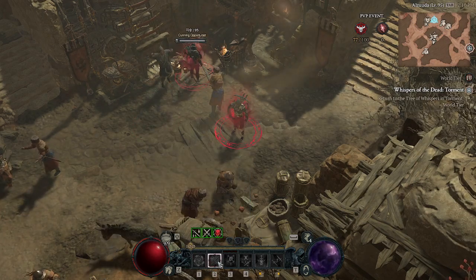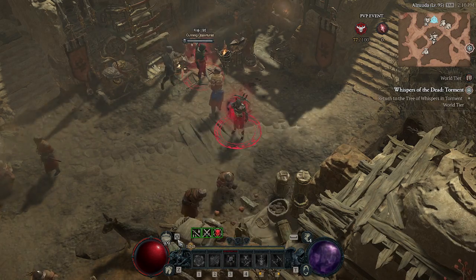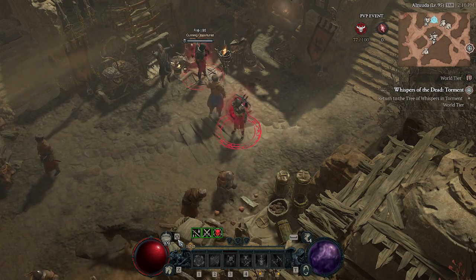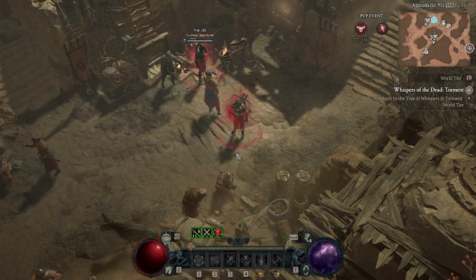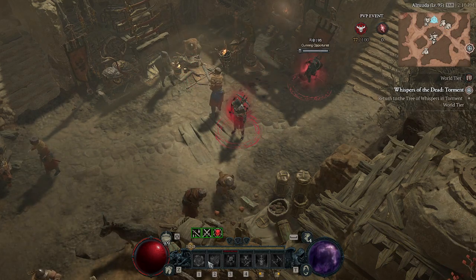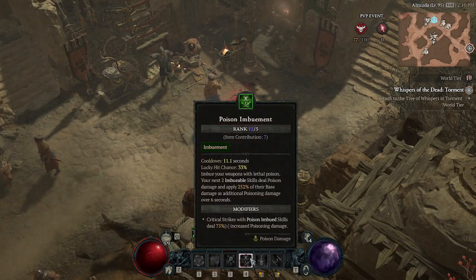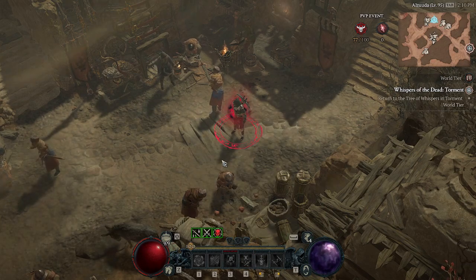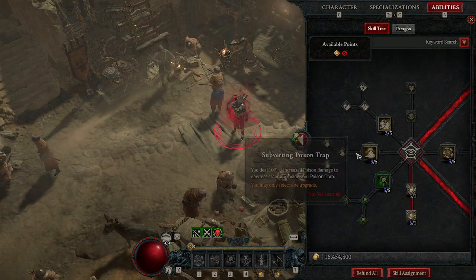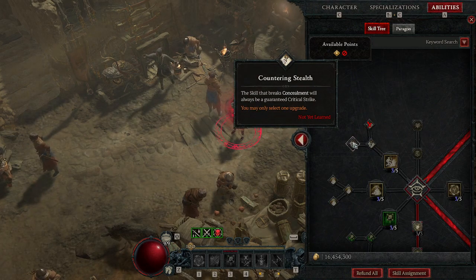The main source of damage from that stealth concealment rogue is usually the Poison Imbuement, so you want to pop your potions really consistently to live through the poison. Usually you will win against concealment rogues because they do not have Shadow Clone, which is a really big boost in DPS, and they usually put points into Concealment to get critical strike chance on you.